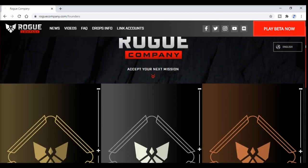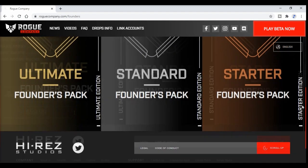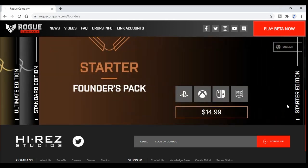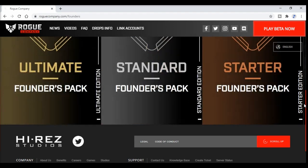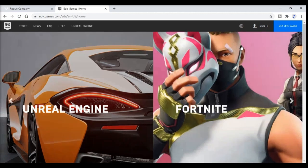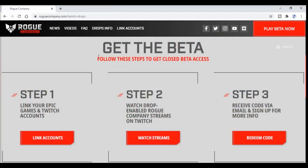The only way you can get into the beta right now is by getting a Founders Pack — Starter, Standard, or Ultimate. It will cost you a little bit of coin, but if you follow these directions, you will get it for free. First things first, you're going to have to do a few things. We're going to need two accounts: we're going to need an Epic Games account — sign up for one of those — and a Twitch account. I'll be leaving a link down below for everything to get you started.